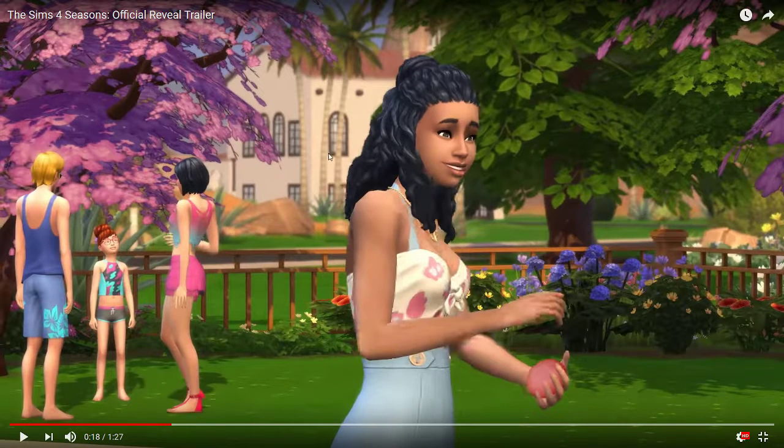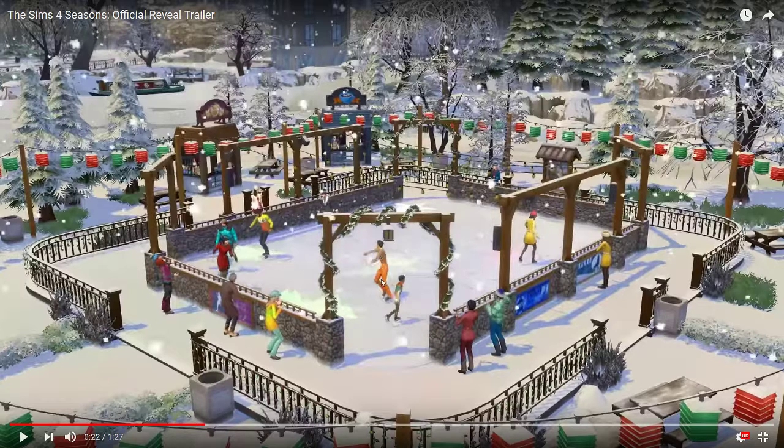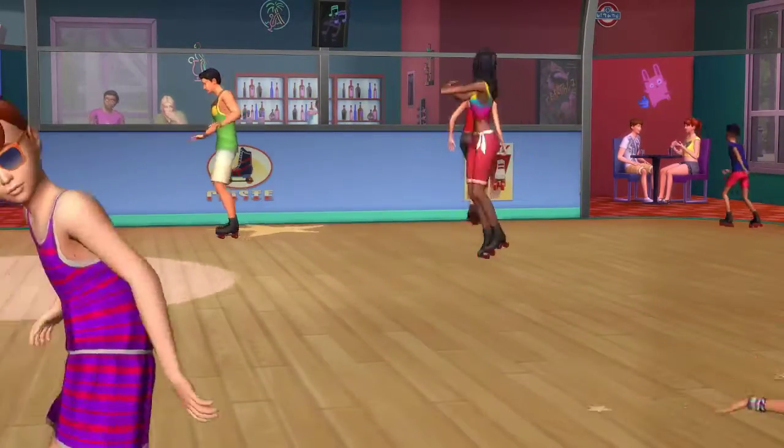This hair I'm pretty sure is already in-game, unless I have custom content. This might be a new hair as well. Snowball fights are back! And look at this ice skating rink — there are new concession stands with hot chocolate! Look at the lanterns — they're green for the winter holiday season. I love this. Roller skating is back, and you can fall and get messed up!